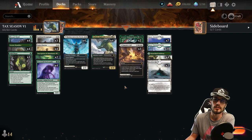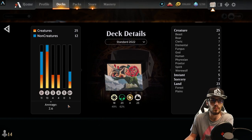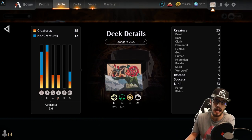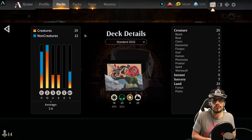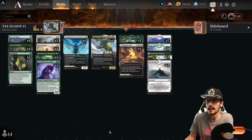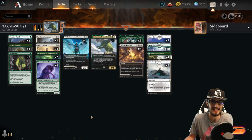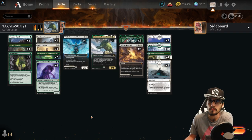Here we are at Tax Season version one, a Selesnya midrange deck with 60 cards. Best of one Standard 2022 with a 2.6 average mana value in deck, 12 non-creatures, 25 creatures. The midrange value is shifted past what would be considered an aggro deck or a control deck — about two thirds creatures, one third interaction. 23 lands in the deck, but we have a couple MDFCs with Amiria's Call to smooth that out, bringing us to 26, which should be fairly consistent.